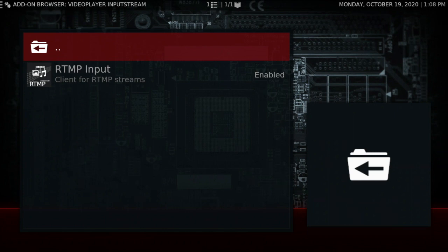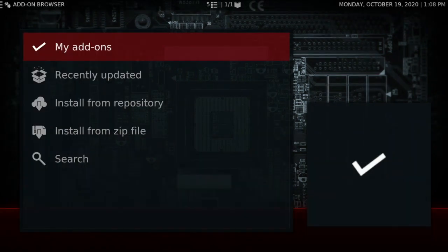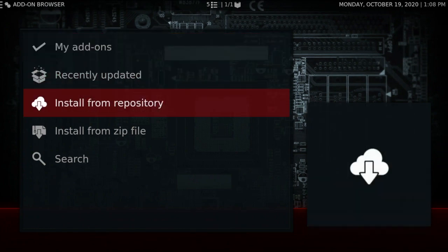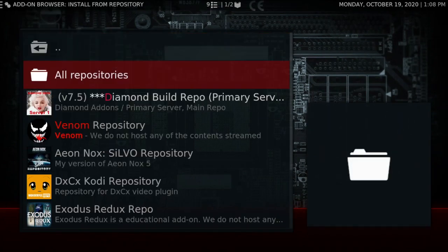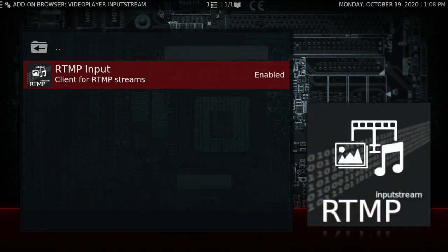I went through the video I did on this. You guys already know how to install the RTMP input — all you have to do is go to Install from Repo, then All Repos. Once you get there, go to Video Player Input Stream and go to the RTMP Input. With this particular setup, if you want to try it out, you will have to restart to see your RTMP input.